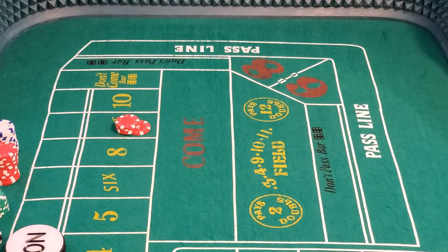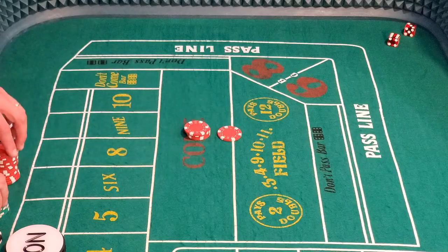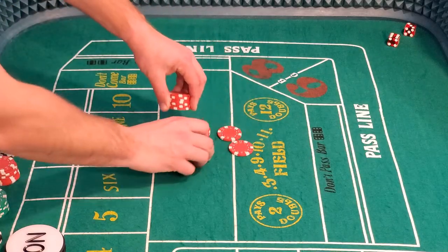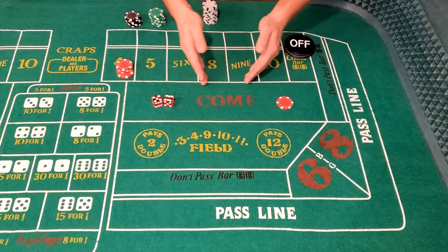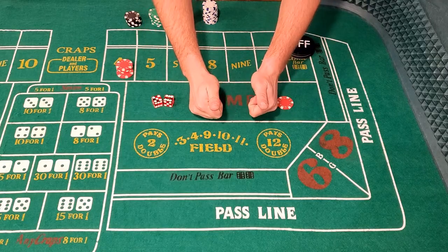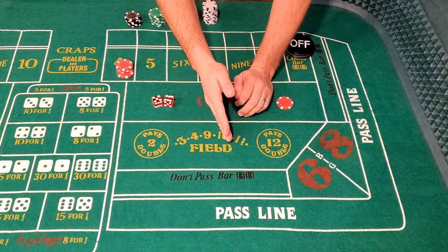Just like the passline, your initial come bet pays even money, but your odds bets on your come bet will pay true odds. That covers it for the come bets. It's a great way to get additional numbers in action while having the opportunity to bet with little to no house edge.